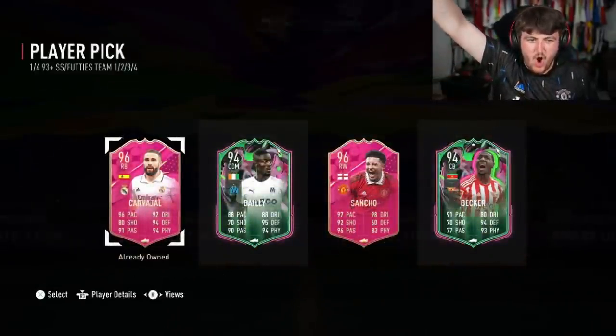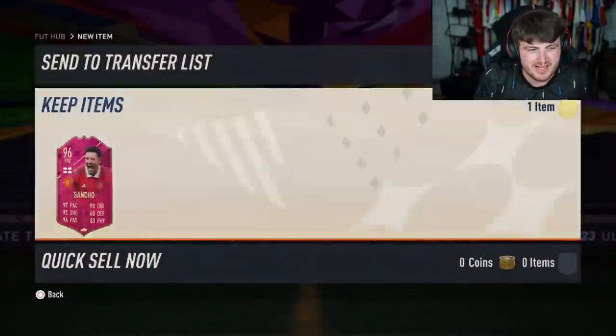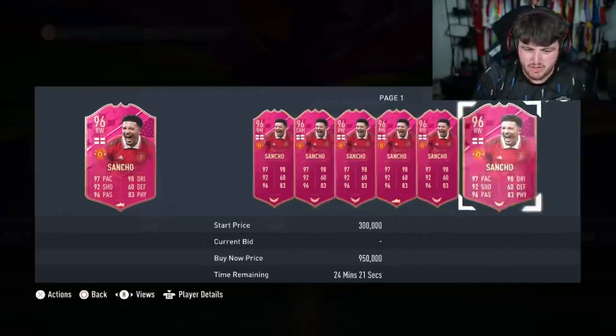We have Kai's 93+ FUT Birthday or Shapeshifter player pick. Sancho — let's go! Jadon Sancho, what a W that is! Is he still expensive? Nice, 300k — solid.